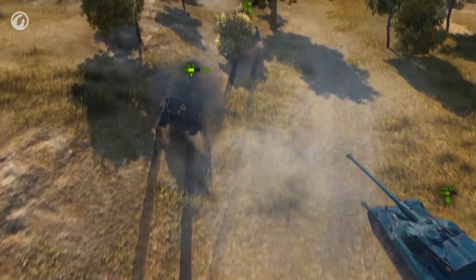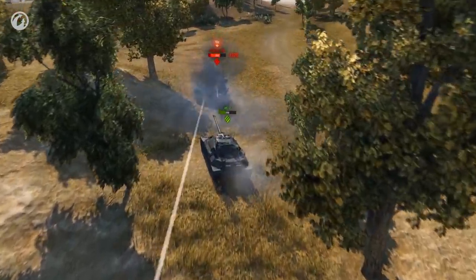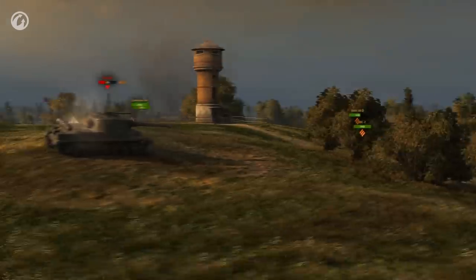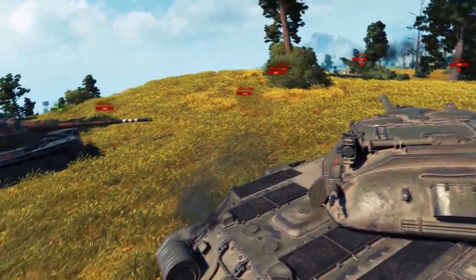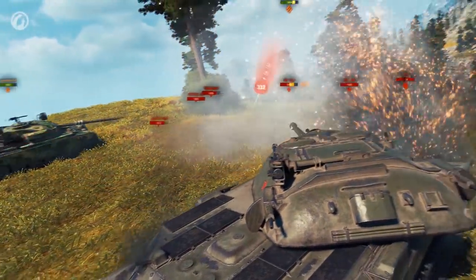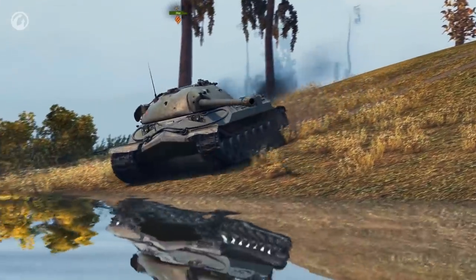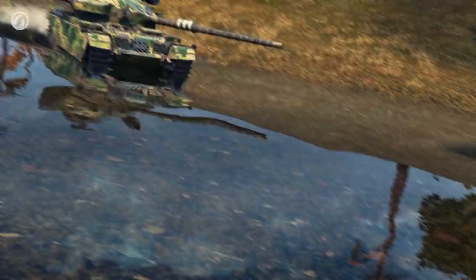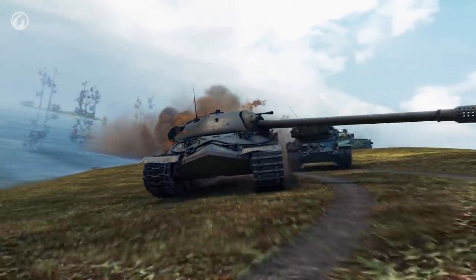The IS-7 is an assault tank. Your tank is designed for sweeping assaults and leading support vehicles. The IS-7 is the all-purpose core of any team that creates opportunities for its allies to play to their strengths. You're the one to take the heat and fight back — it's your armor that serves as cover for more fragile vehicles, and it's your momentum that can break the flow of a fight. Don't lose your head in battle: attention and calm make all the difference between a regular player and a true master.